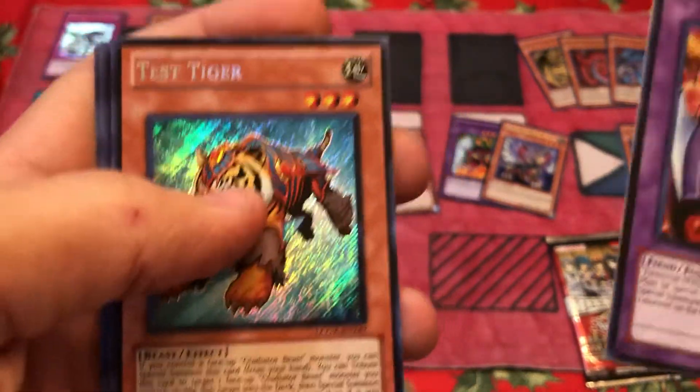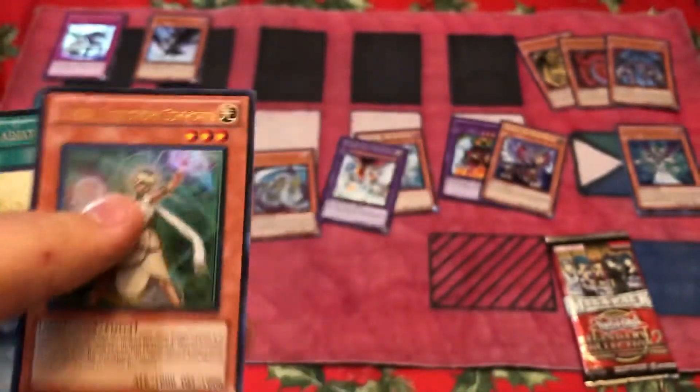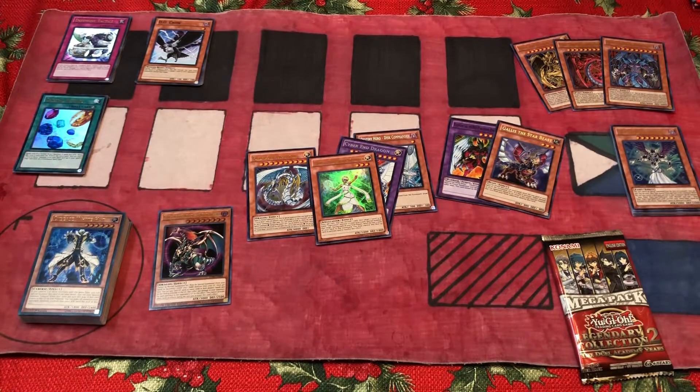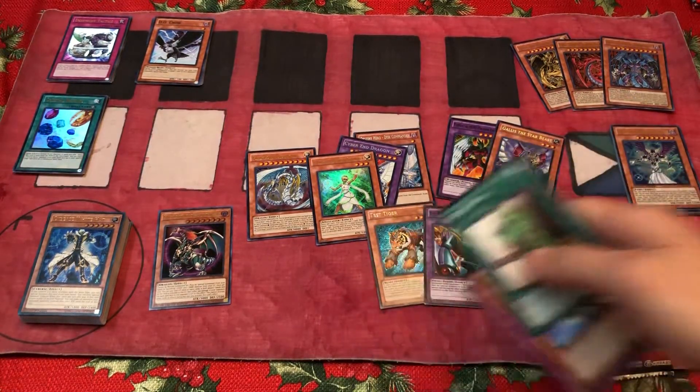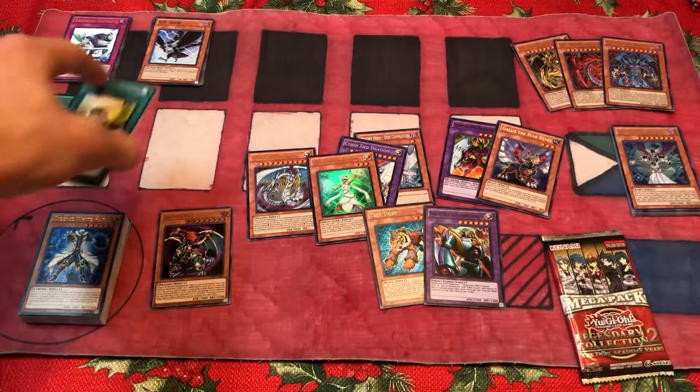Test Tiger — could I get a more depressing Secret Rare? Oh, Lumina — dope. I love Light Sworns. Might as well throw all these out there. Gladiator Beast for a Spite, and then Fusion Recovery and Oversoul.